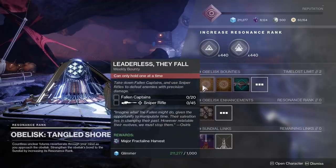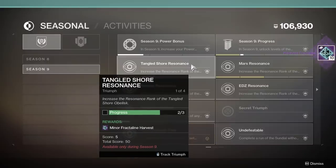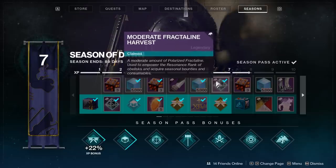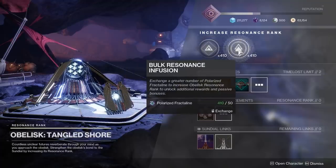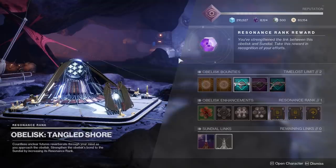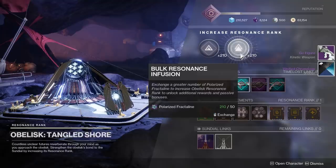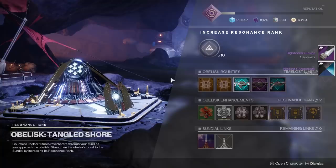This currency comes from completing the weekly bounties offered by each obelisk, from completing triumphs within the Season 9 Triumphs tab — similar to the Imperial Triumphs if you were around during Season of Opulence — from running the Sundial activity, from leveling up your Season Pass, and from playing different activities once you buy the obelisk upgrades. Turning in these Polarized Fractaline either by 10 at a time or 50 at a time increases the reputation rank of an obelisk, and ranking up has a chance to reward you with a Season 9 armor piece and sometimes a Season 9 shader. To level up a full rank costs 200 Fractaline, regardless of what rank you're at.